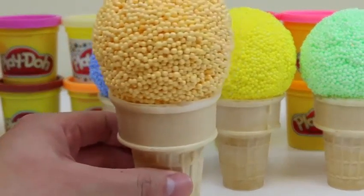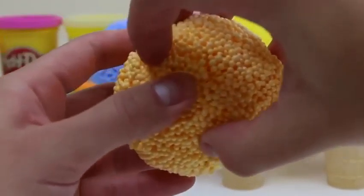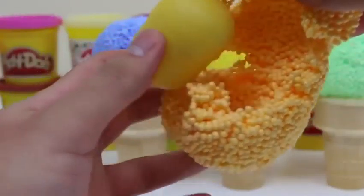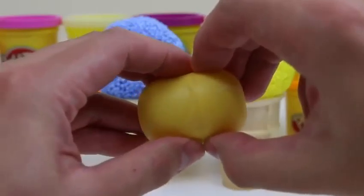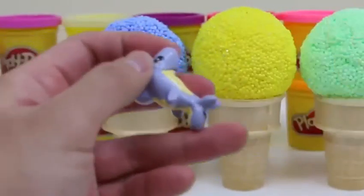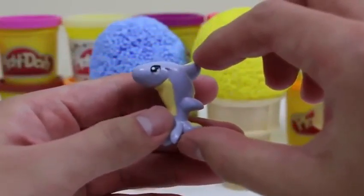Now let's melt this golden ice cream cone! I can feel it melting already! We got a Kinder Egg Surprise toy! Here's a cute little dolphin! I'll name him Dolphy!